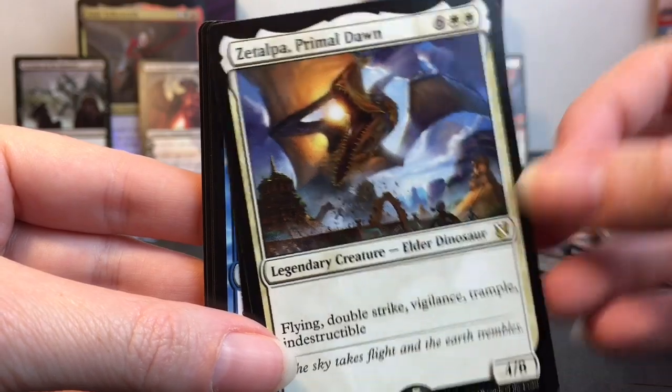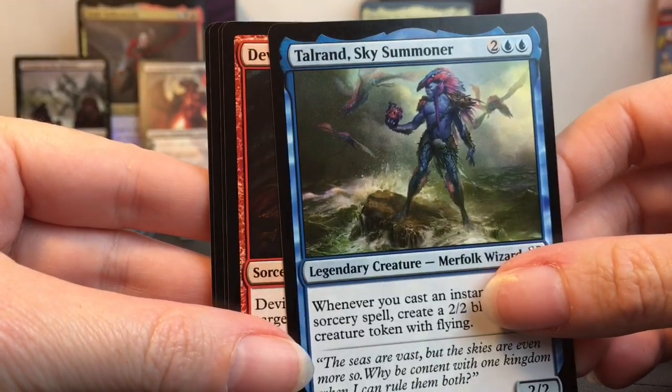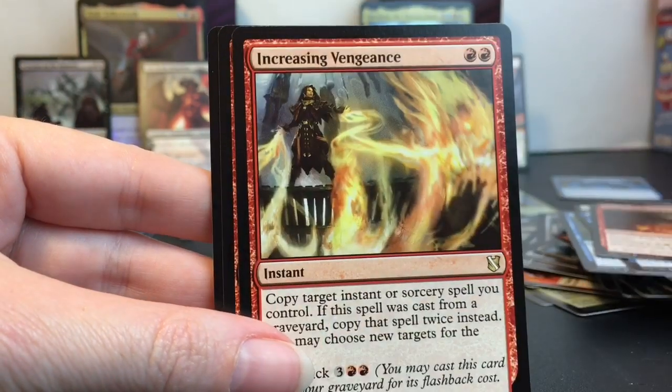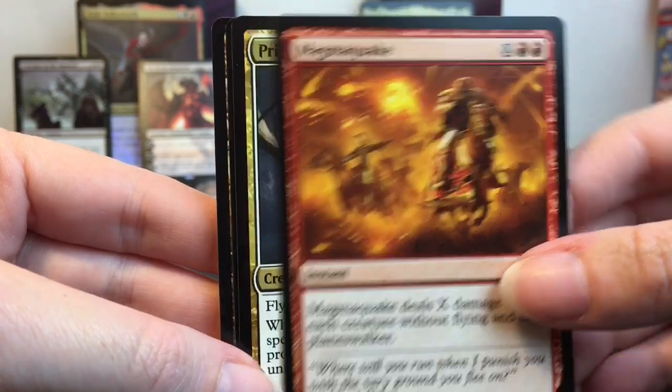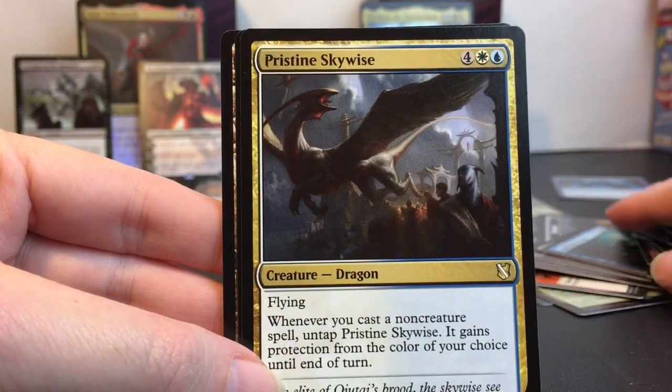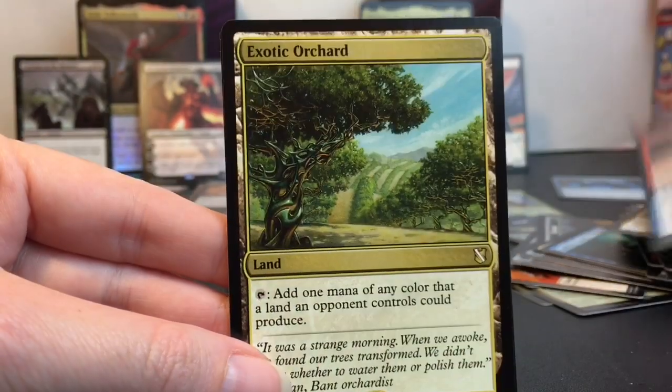Primal Dawn versus the other deck — you guys will have to let me know. Sky Summoner, cool. Devil's Play, Increasing Vengeance. Magma Quake. I mean just look at the artwork, it's so neat. The skill that goes into creating these cards is just amazing.